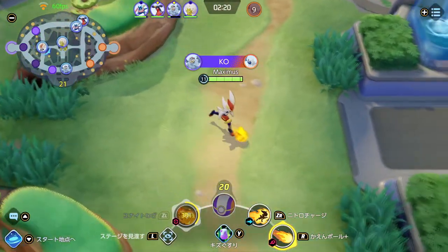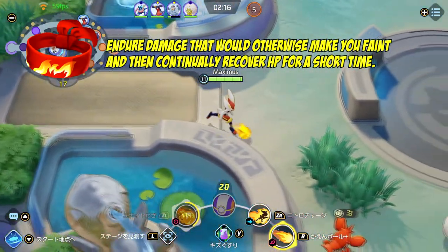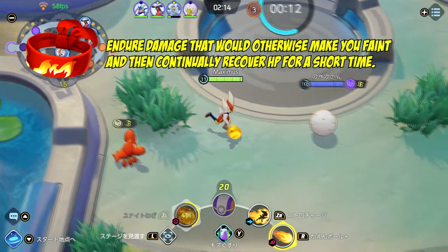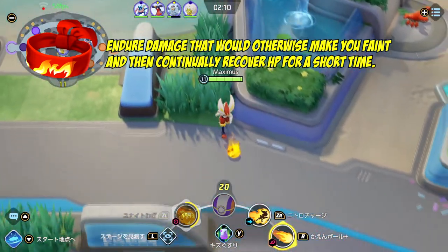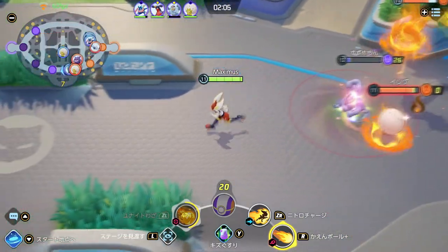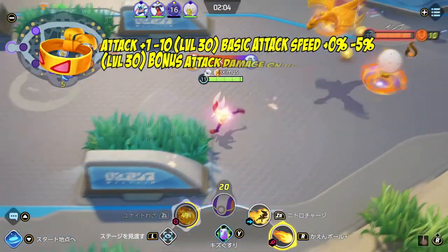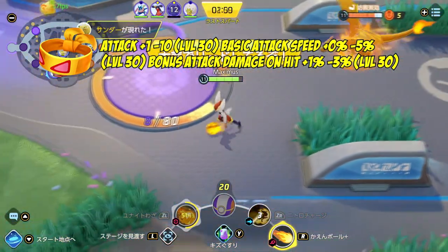For held items, the first is Focus Band. It protects you from dying when a move would otherwise cause you to faint, and it recovers your HP for a short period of time — in other words, it increases your survivability in combat.